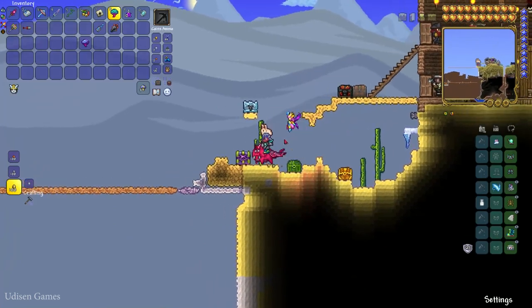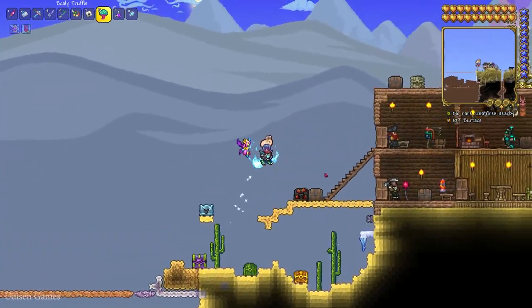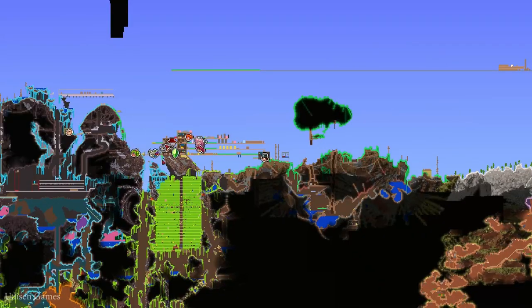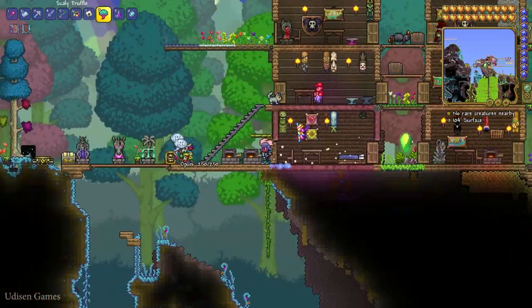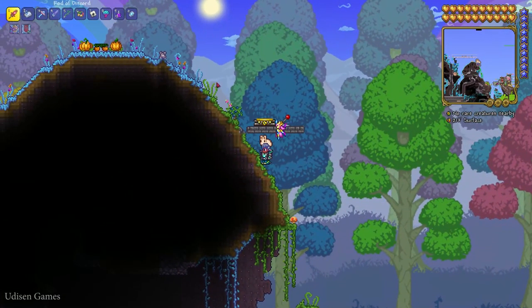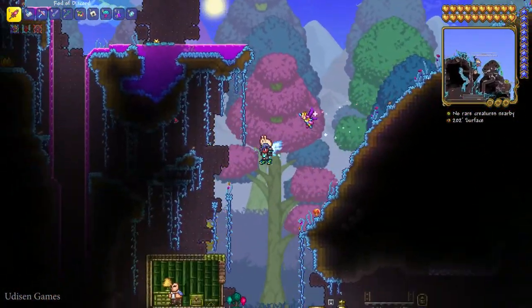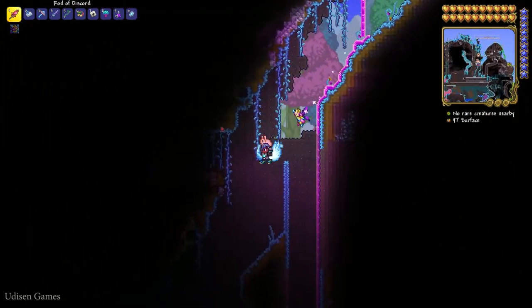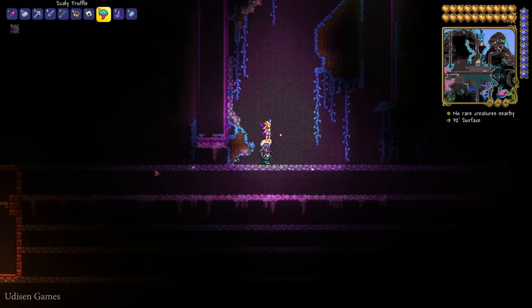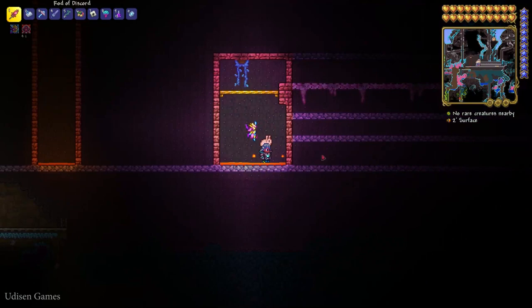After that, a Hallow biome must appear in your world. The Hallow biome usually spawns in the desert or more often in the jungle biome, so try searching for it. If you can't find the Hallow biome, or if it's too small, no big deal — you can create it manually. I also show how to do this in a previous video. Then go inside the underground system and find a very special type of cobblestone blocks with pillars.